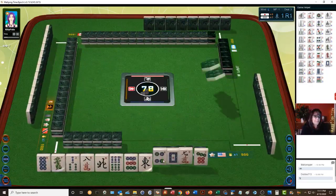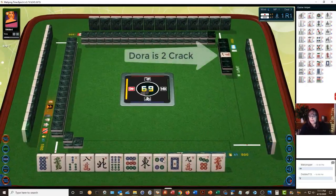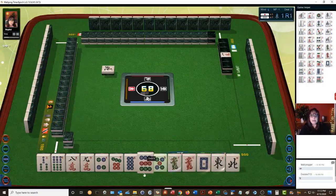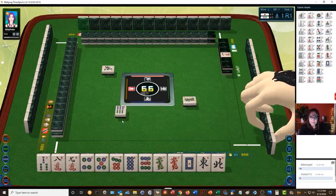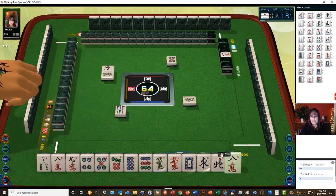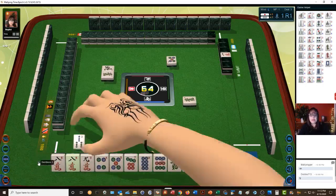We're in second place. Two crack is dora. We have mixed suits, lots of single honors. We do have a lot of dots here. Let's discard six bam. The reason I was thinking about the six bam as the discard is because we have a potential for a yaku called chanta — that's where you have a wind, a dragon, or a one or a nine in every block.